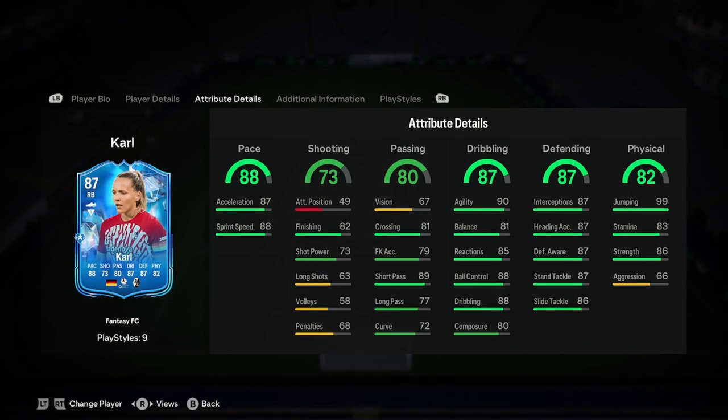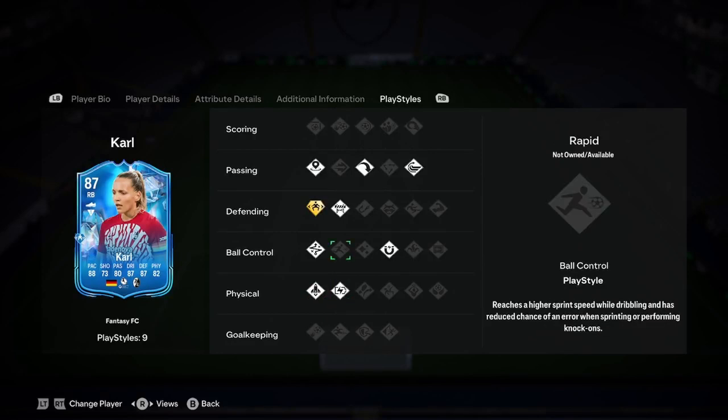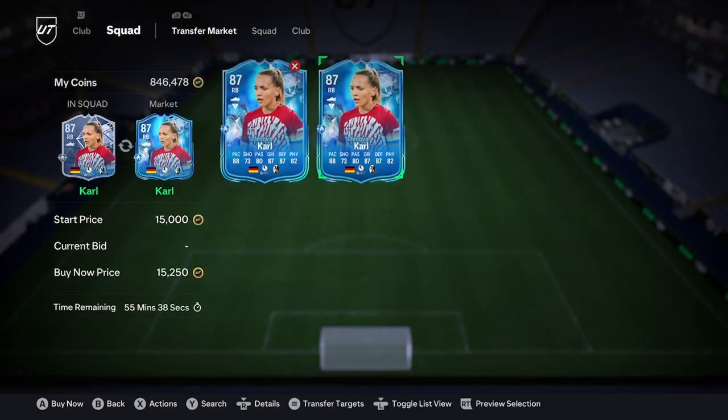Defending is perfect — you can see it's all even — and 87 defending is actually quite good for a fullback, and it will get upgraded. Physicality has 99 jumping, which is very good. Stats-wise the only thing to pick out that's wrong is the vision. For play styles, she's got eight normals and a play style plus: incisive pass, long ball pass, whip pass, block, first touch, technical, quick step, relentless — and the play style plus is jockey plus, which I really like. Overall this is a very, very good card. For 15.25k I would definitely go ahead and pick this one up.